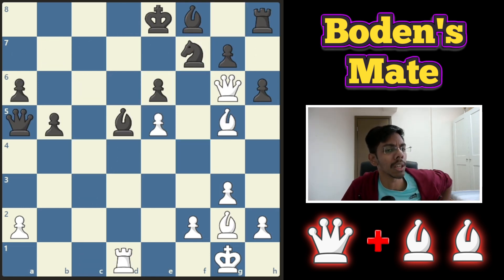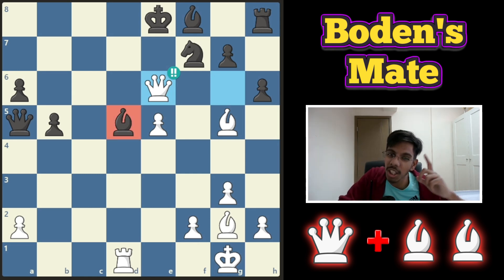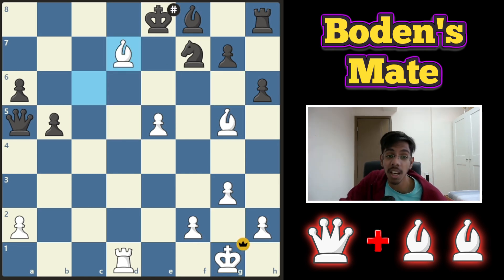Third example — white to play and win. The black king is in the center, the bishop is ready, and the other bishop wants to go in. You know the pattern: sacrifice the queen to distract this bishop so that your other bishop can go in. Block, take, and you win.